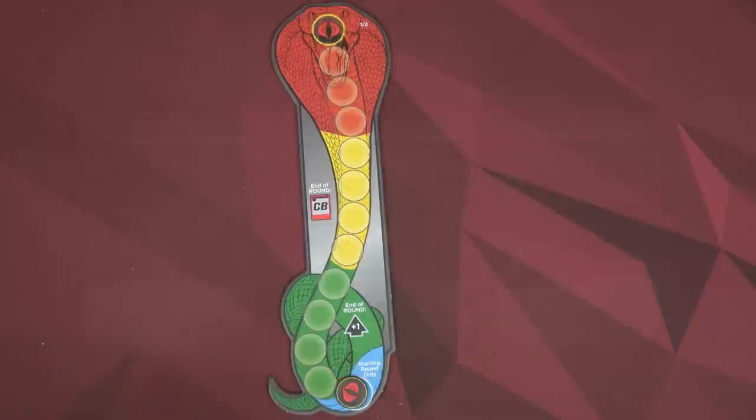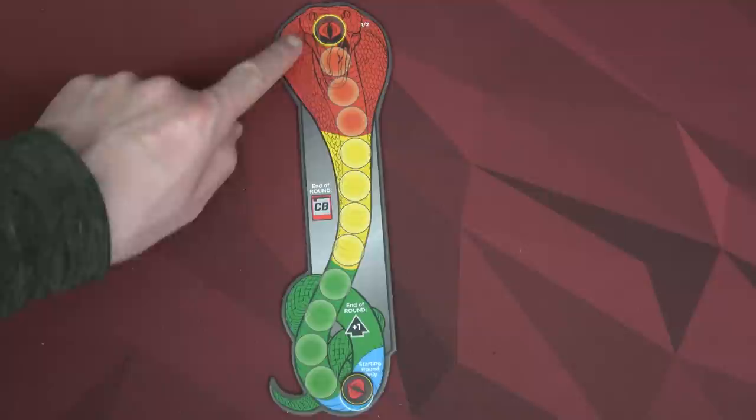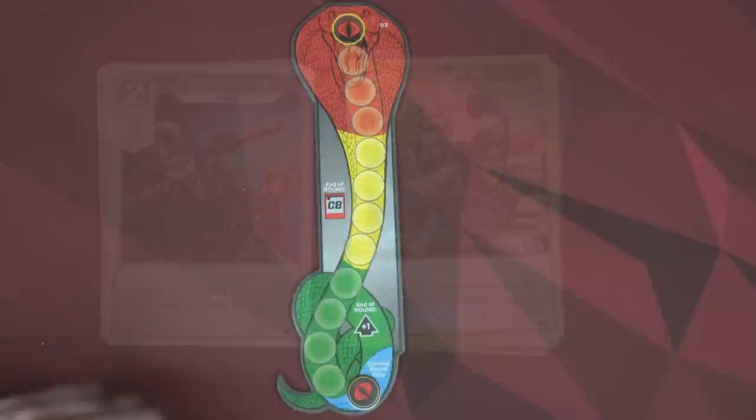Here we have the threat meter — one of the ways we lose. If it gets up to the top, we're automatically done; Cobra wins the game. Each round this is going to move up, and the effects on the side of the board will come into play. Make sure depending on player count you have it on the correct side — there's a one/two and a three/four side. Since we're playing two players, I'll put it on the one/two side.